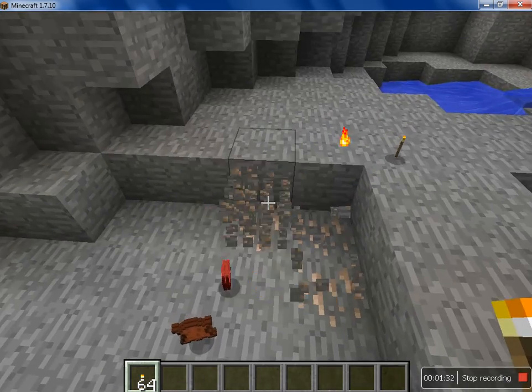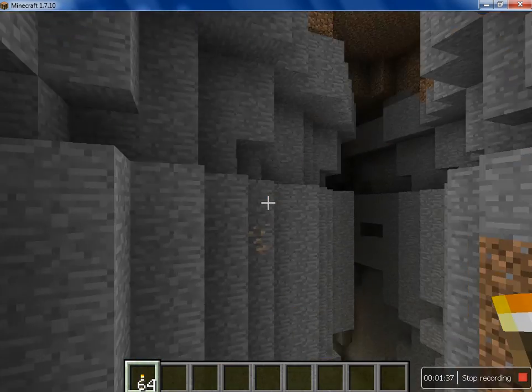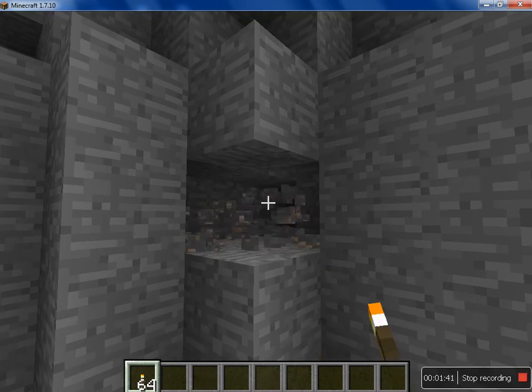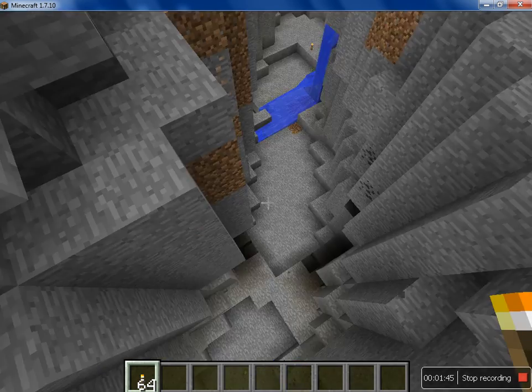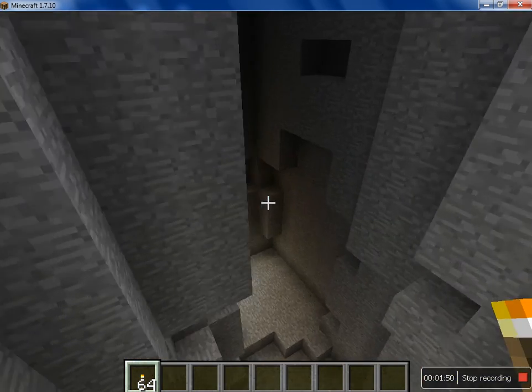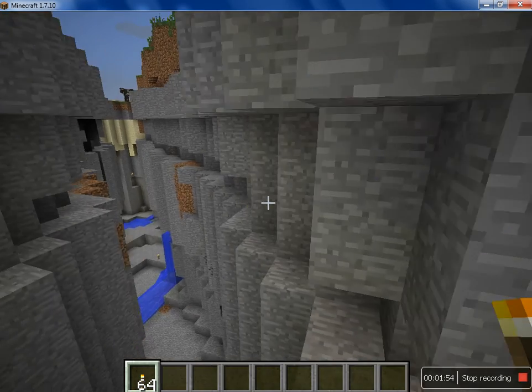It says ten there in total, and counting further: 11, 12, 13, 14, 15, 16 — and then of course there's quite a bit more in there: 18, 19, 20, 21, 22, 23, 24. So as you can see, there's 30 plus iron in here, and that is the ravine.